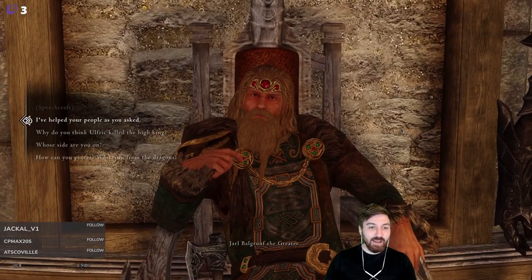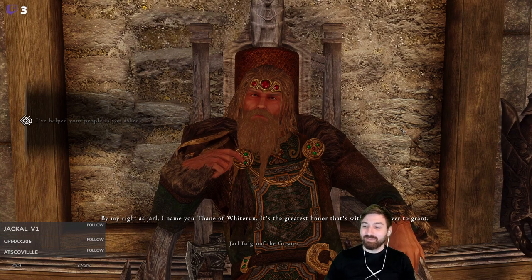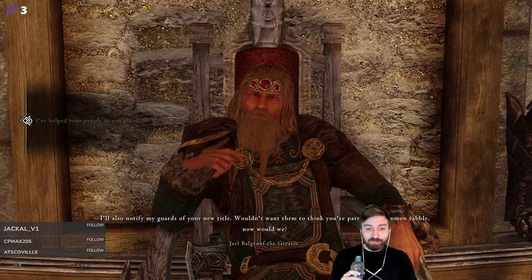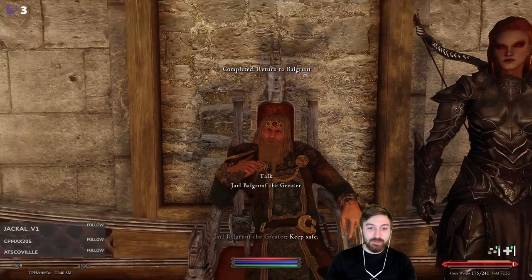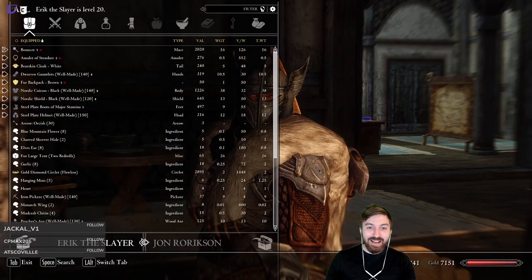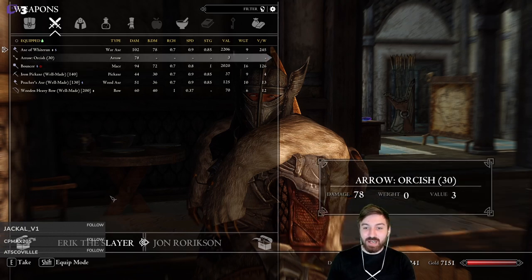We tell the Jarl we've helped his people as asked, and by his right as Jarl he names us Thane of Whiterun. He assigns Lydia as our personal housecarl and gives us the Axe of Whiterun as a badge of office. He'll notify his guards of our new title. The Axe of Whiterun deals 25 points of shock damage - we can give this to Eric. What do you want me to carry?